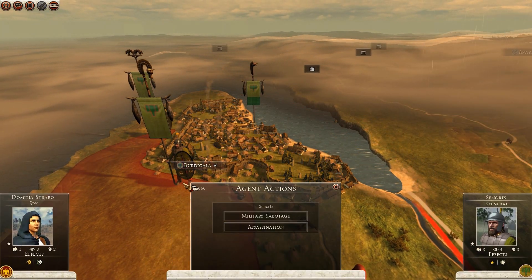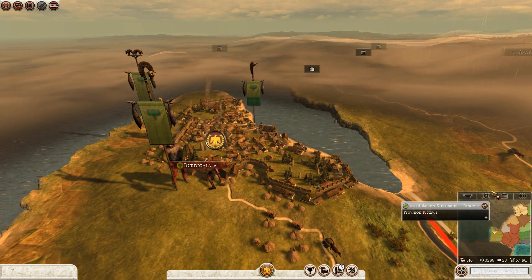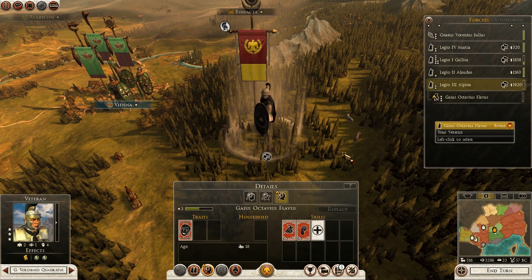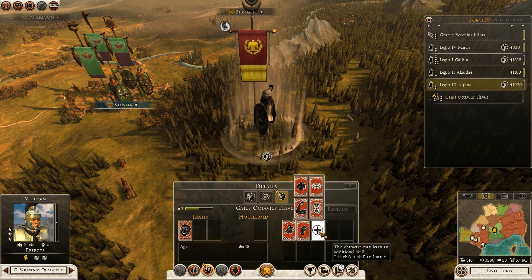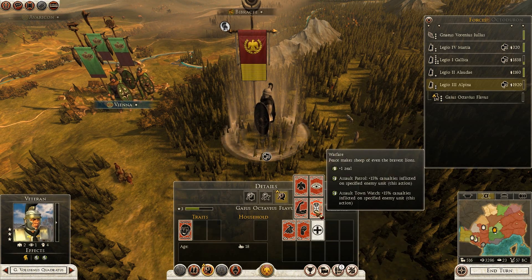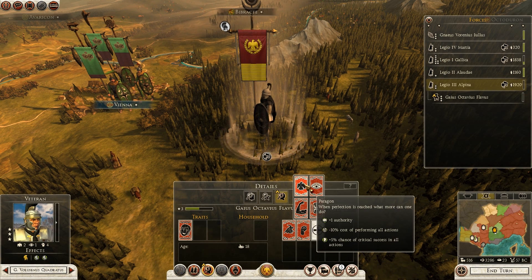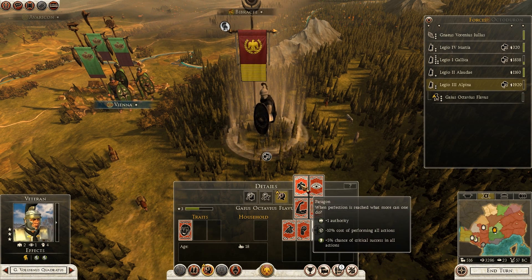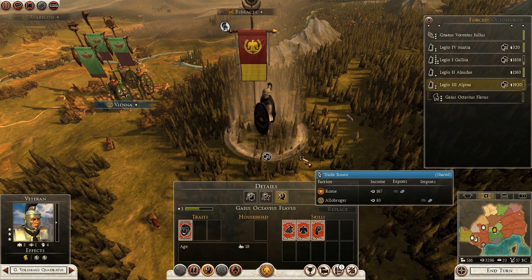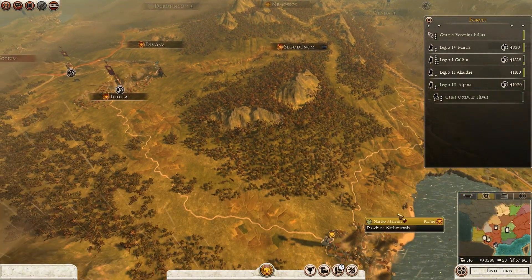I'm going to move closer to Birdy Gala with my spy - maybe I can try and take out one of these new generals with assassination. Unfortunately my agent was wounded, never mind. My champion or veteran in this army has increased his skills - I think I'm going to go with a paragon to give the plus 1 authority and the plus 5% critical chance of success in all actions. That should do nicely. I think that is another turn complete, although not much really going on so I'm going to end it there.